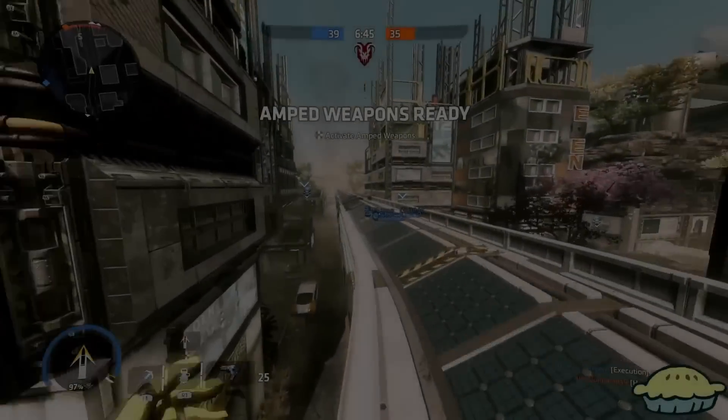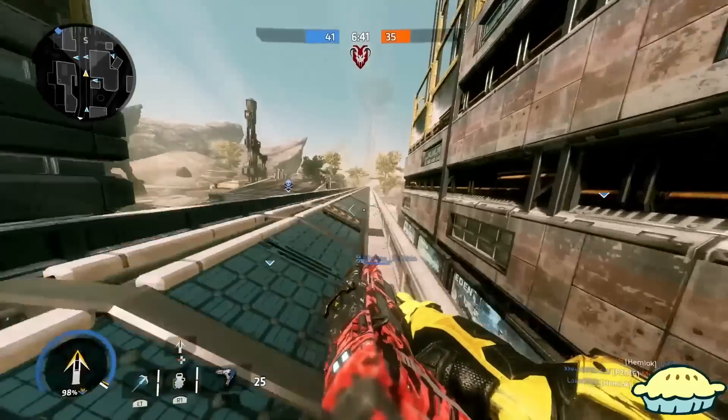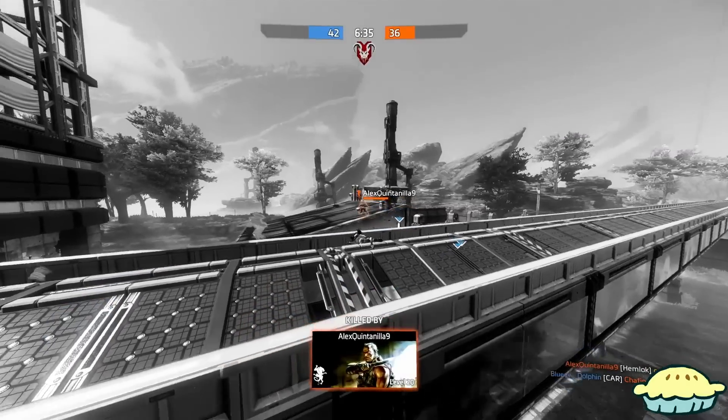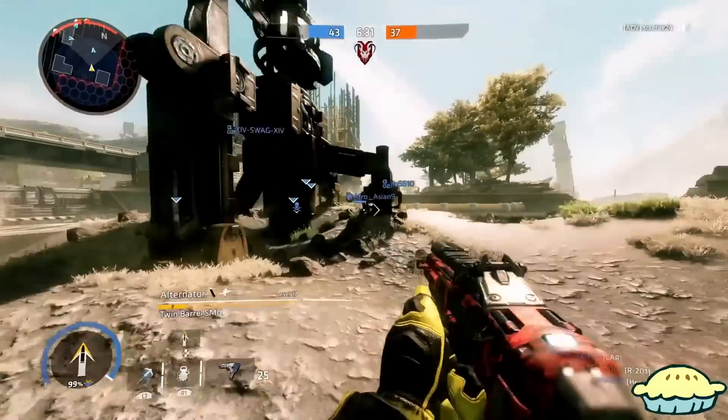Hey there, what's going on guys, my name is CrazyBite and today we're going to be talking about the best class to actually get assassinations in Titanfall 2. This class is pretty much your average assassin class. You can sneak up behind enemies, take cover, and take them out without them knowing or noticing you. If you don't trust me, make sure you leave a like and subscribe.